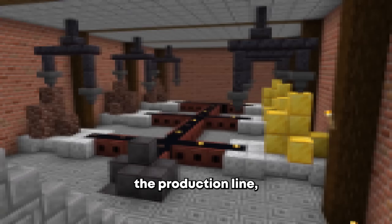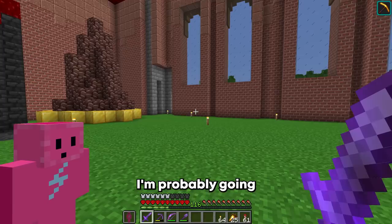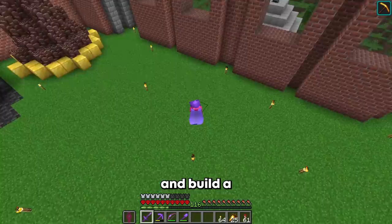Now we can move on to the more difficult stuff in section number two, where we're going to be building the production line. Since I'm going to be building giant conveyor belts and a massive super smelter, I'm probably going to run out of space if I just build it here, so I'm going to have to dig a giant hole and build it in there. Let's get mining then.